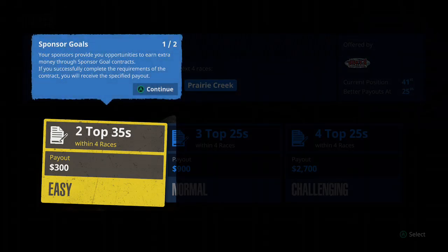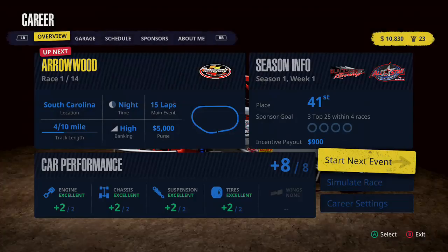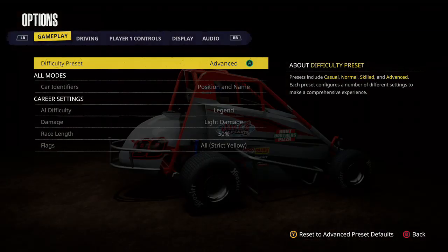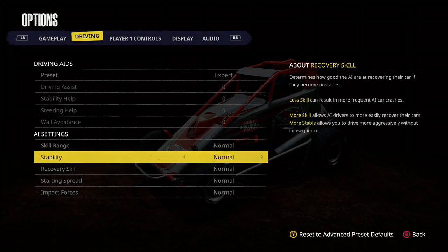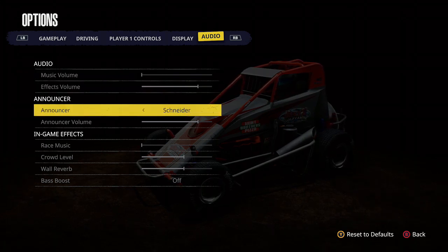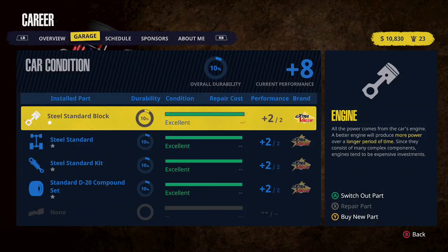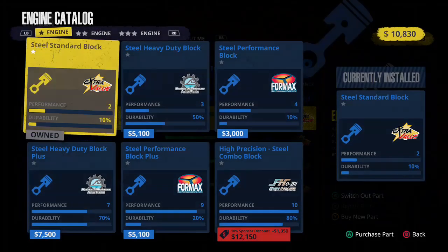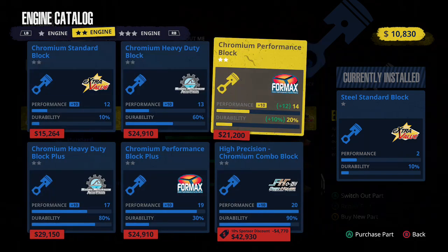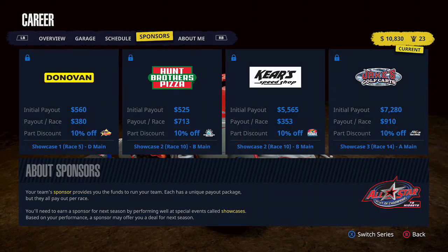The first race of the season looks like it's Arrowwood, then Woodley, Kenyon County, and Prairie Creek coming up — an interesting track design. I think it's like 14 races this season, and then the actual sprint car series is like a 35-race season, so it'll be pretty long, kind of like the NASCAR Heat stuff. I messed with the settings — they have different announcers, I turned up the wall reverb and put Bass Boost on. In the garage, you can actually switch out and buy new parts, and this surprisingly goes more in-depth than NASCAR Heat 4.